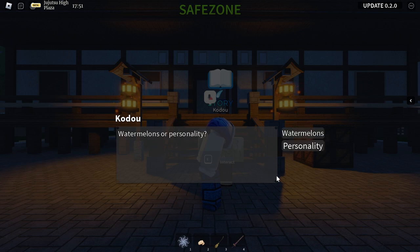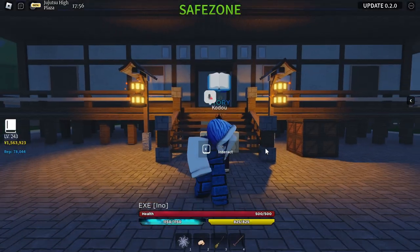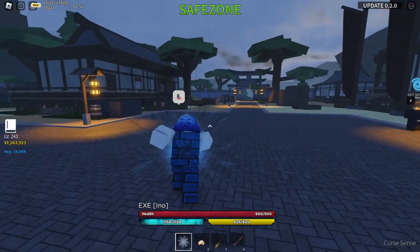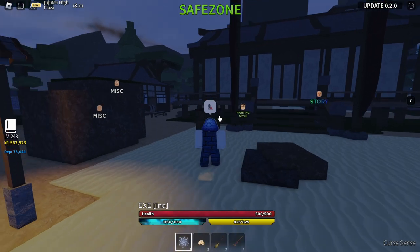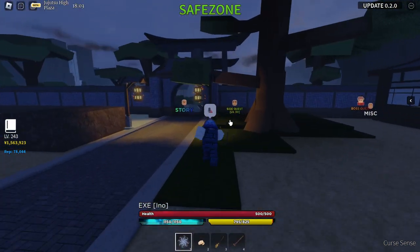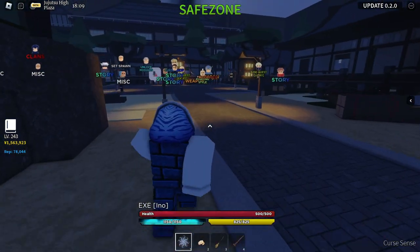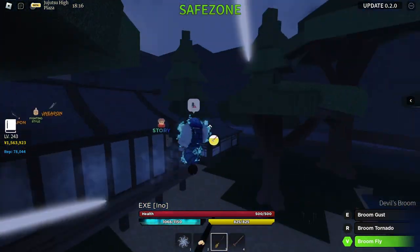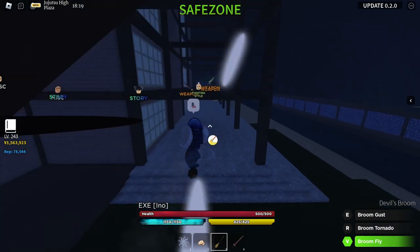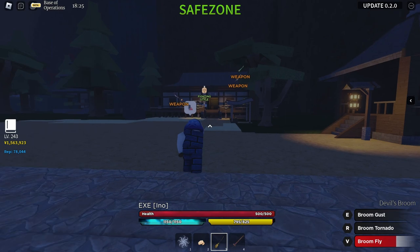The first fighting style you can get is Kudo's. Kudo has a fighting style and he's somewhere here — there he is, right up there. There's another fighting style over there, and another one over here. Let me go to this one over here and show you — that's the old man right over here.